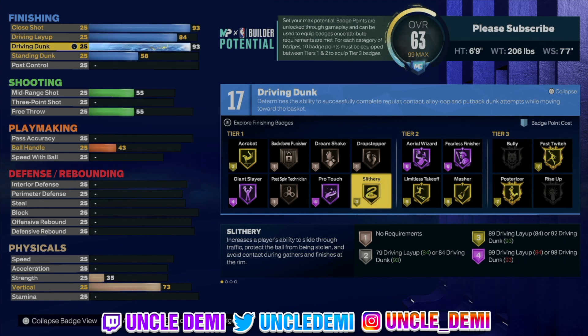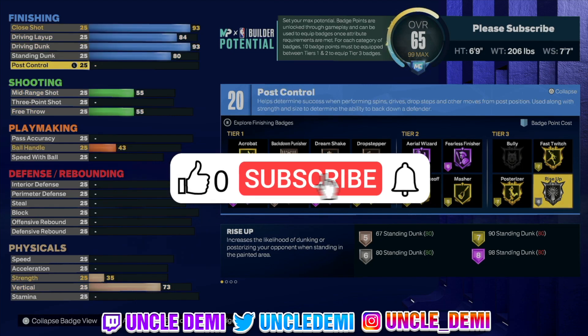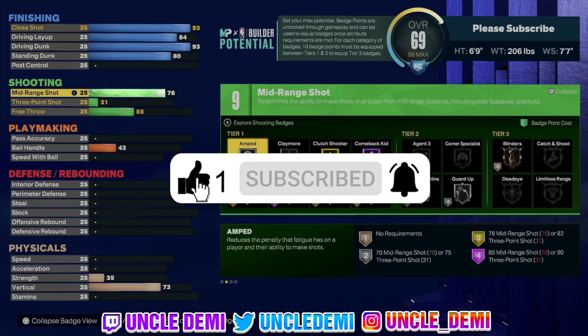What that's going to give you is gold posterizer, gold limitless, and gold slithery. So you're already getting some nasty combinations of finishing with this build. Obviously when we're talking about young T-Mac, he was a good finisher. Then we're going to go 80 on rise up to be able to get that on silver. All straight face to the basket. Post control — that's something he didn't have — so we're going to skip that.